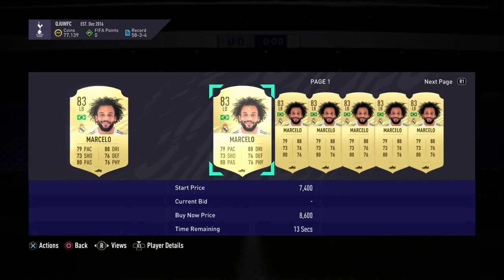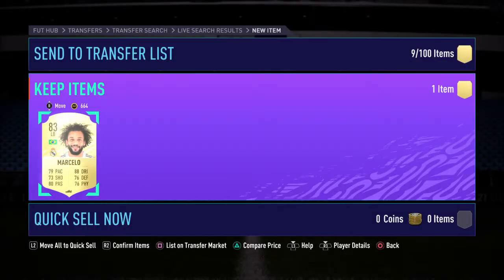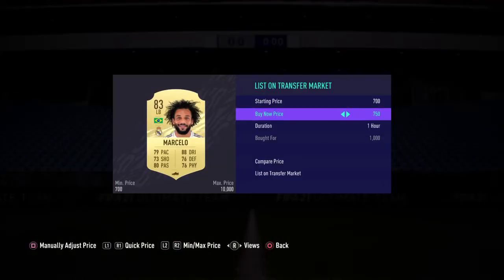Checking Futbin for Marcelo at 1,000 coins — these are going to be popping up as well. Make sure you get these Marcelos because they go for a bit more than the Lodis. Marcelo, left back from Real Madrid — 83-rated with great dribbling. He goes for 1,900 coins. So this is a very easy sniping filter that will make you a lot of coins — 900-coin profit on one player.